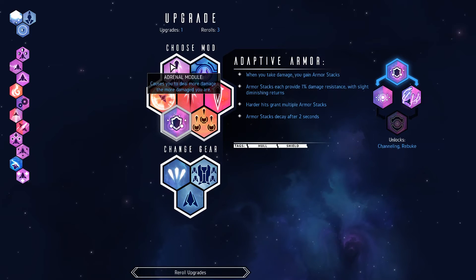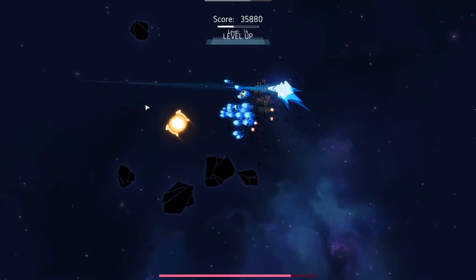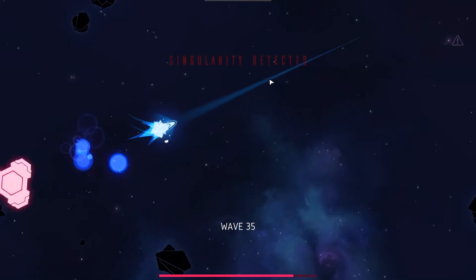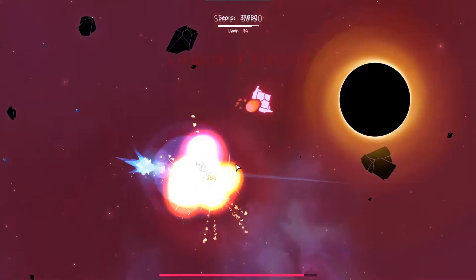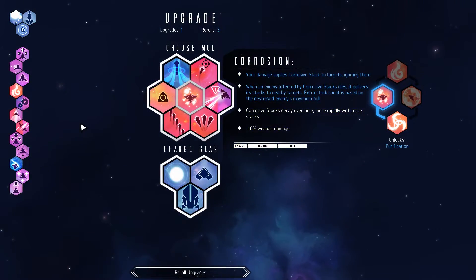Adrenal module is strong and adaptive armor is strong. Venom strike that rock - look, I was just getting into what my life is going to be when I'm just face ramming people for days. That's going to be my life.